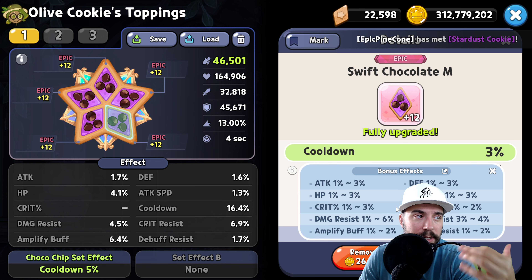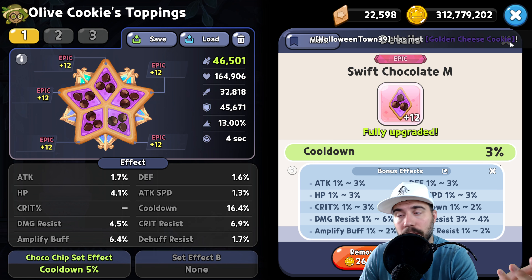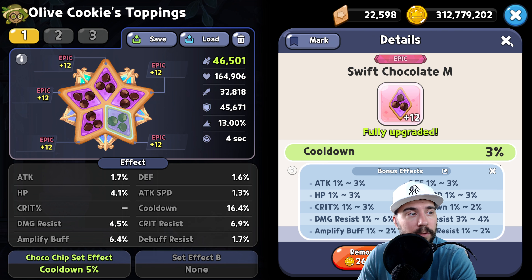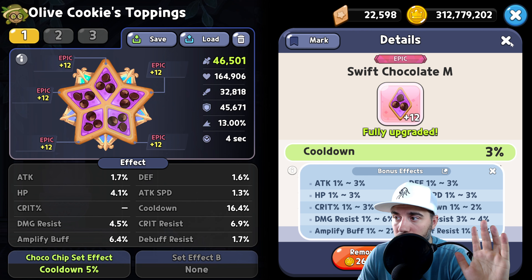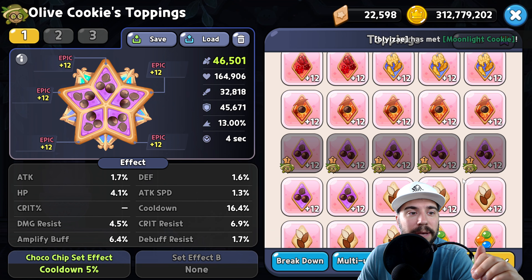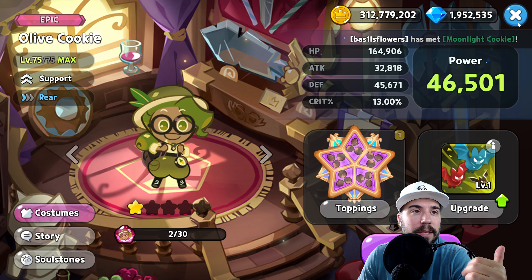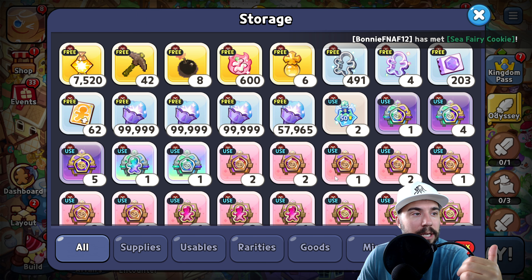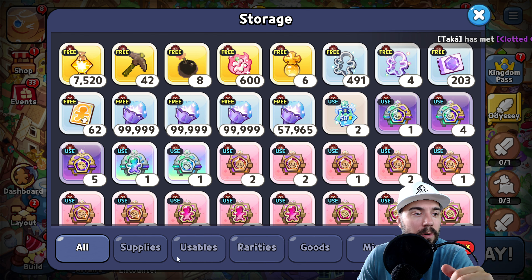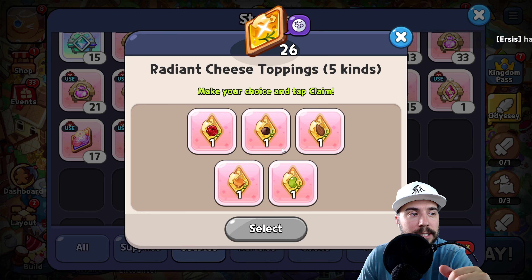That second option — if this cookie is too squishy for you — you can certainly go five Solid Almonds just to survive better, depending on whether you're playing PVP or PVE. I recommend Swift Chocolates first, again depending on where you're at. And don't forget the resonant cheese toppings. If you're looking to find those quickly, they'll generally be in your storage. You can grab five of those and off you go.